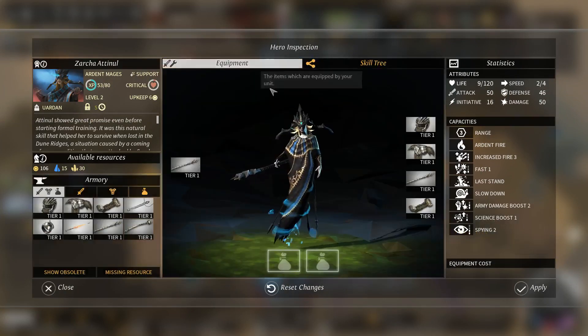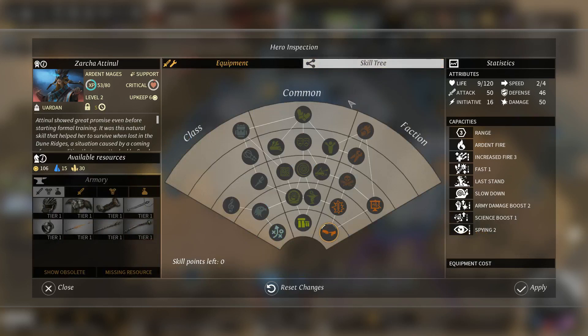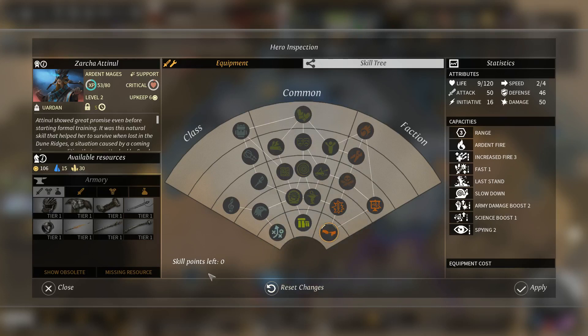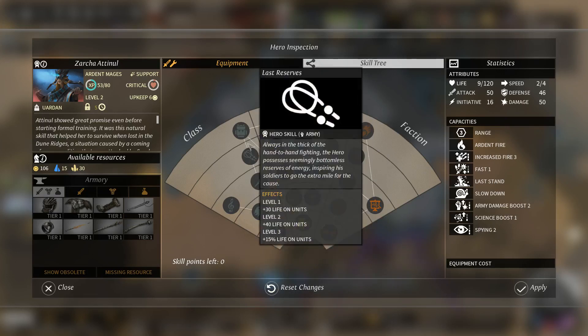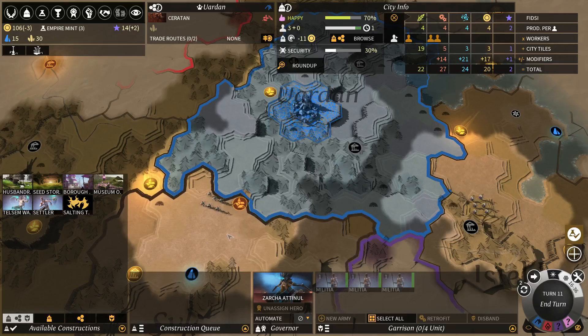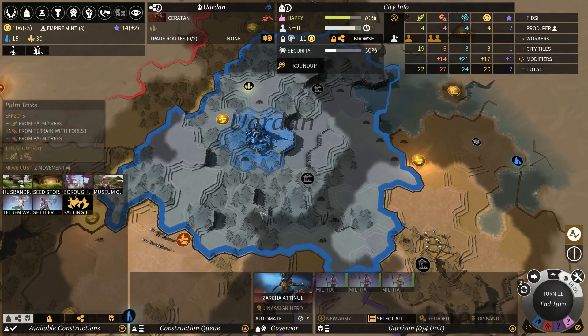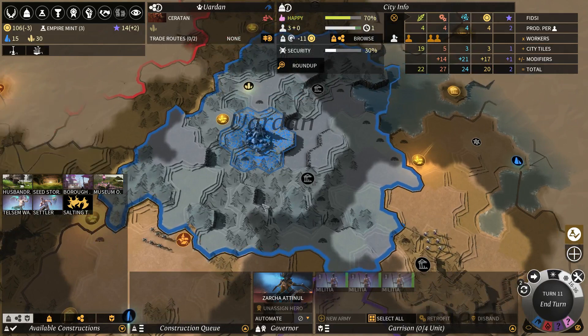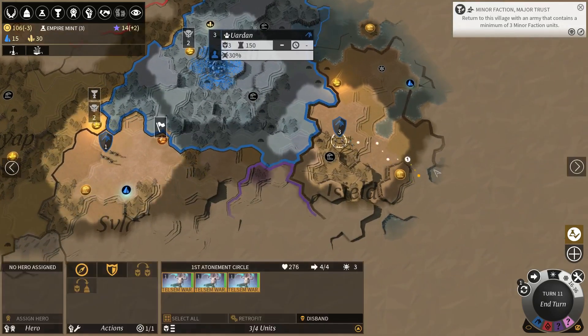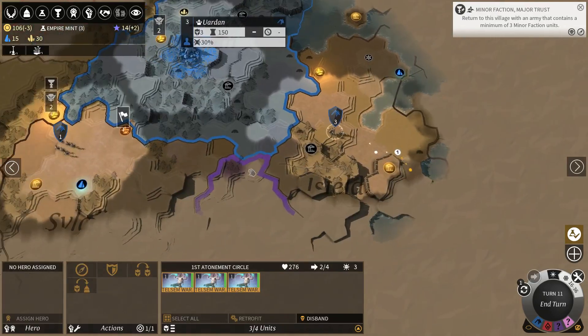They're also pretty good army leaders - in essence they got the same skill set as the Drakken. You can boost every stat with these guys: defense, attack, initiative, life, and there's a damage boost over there. Pretty good army leaders, but they need a higher level. And I'd much rather have a Drakken hero to do that job because they're just better at it, due to their heal and superior fighting skills. I don't really use the Ardent Mage passive skills that much.